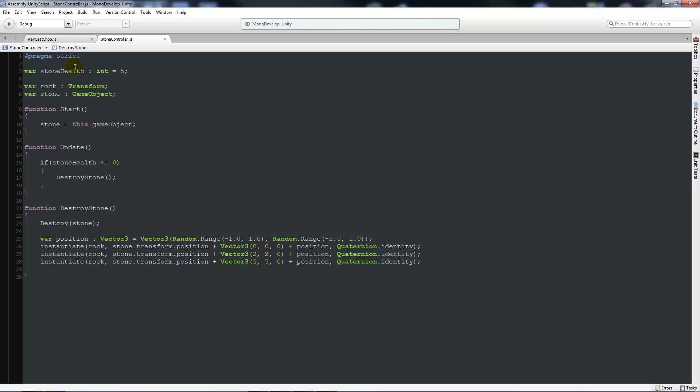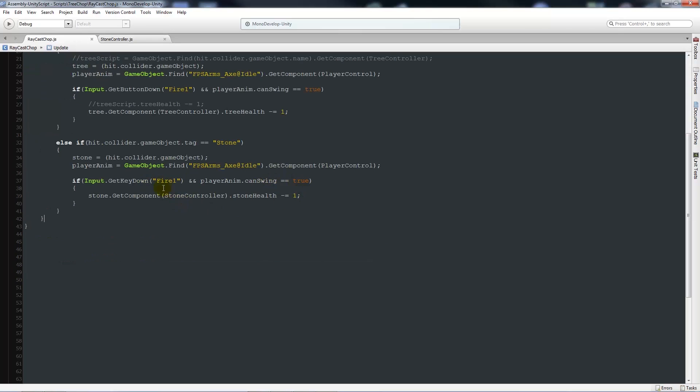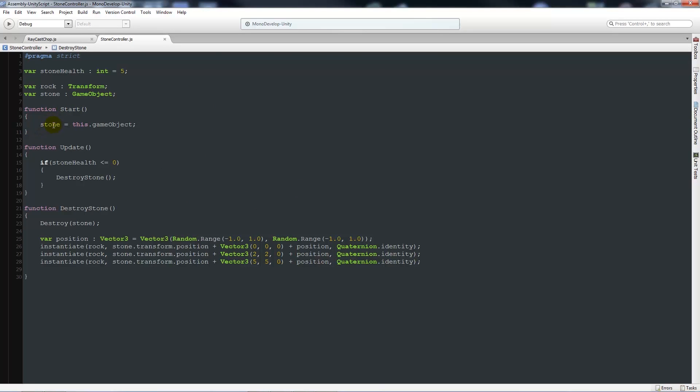What all this does: each rock has a portion of health; every time you click and can swing you lose one piece of health. The stone finds itself via the Start function. When health goes below zero, DestroyStone is called, the stone is destroyed, and we instantiate multiple rock objects at random offset positions so they spawn spread apart. One important fix: Instantiate needs a capital 'I' - make sure you check for little things like that and save back out.